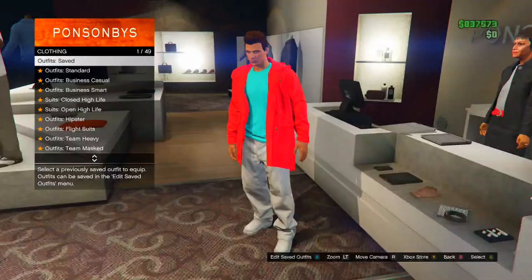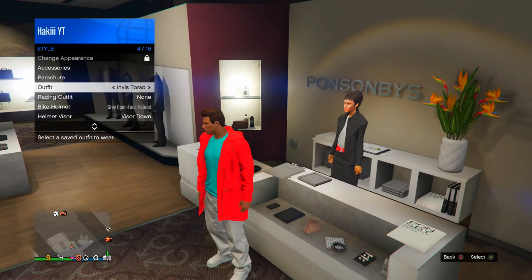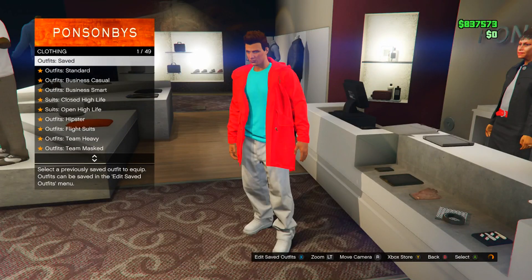I'm also going to take off the accessories since I don't want them to stick with outfits. Now go over to the front desk and save this as an outfit. Make sure it actually saves - switch outfit to confirm, and as you can see it saved.